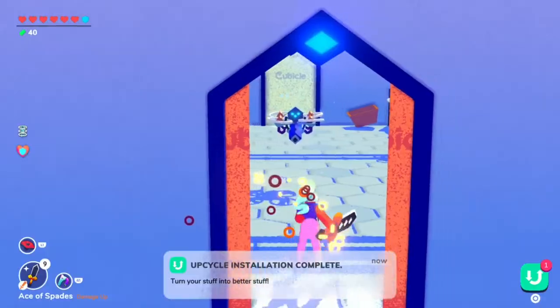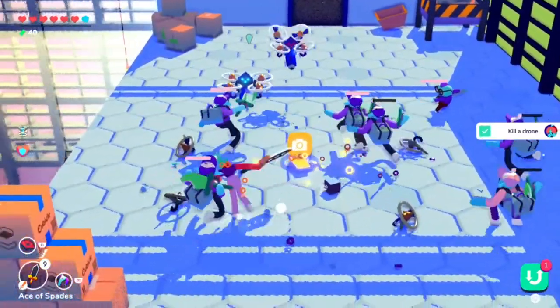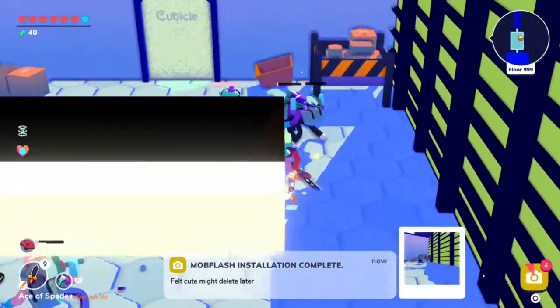Chara's next task is to kill a drone. This is really easy as long as you've gotten to the last stage in the game. In the last stage, you'll have to fight drones in some of the different rooms no matter what. Once you defeat one of them, this task will automatically complete.